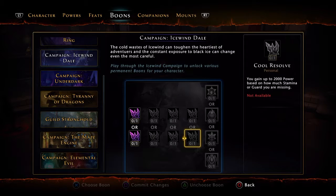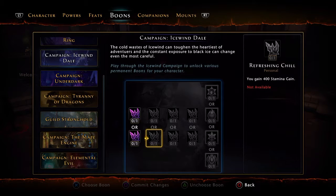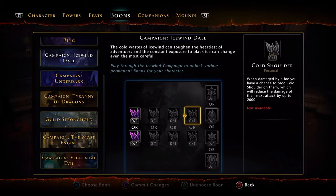For Icewinddale, go for the combat advantage bonus. Go for the stamina regain here — the 400 incoming healing bonus isn't really going to do much for you. You're already healing yourself up with other boons, so you don't really need healing bonuses. Stack that 2% critical severity to keep building up your crit severity.